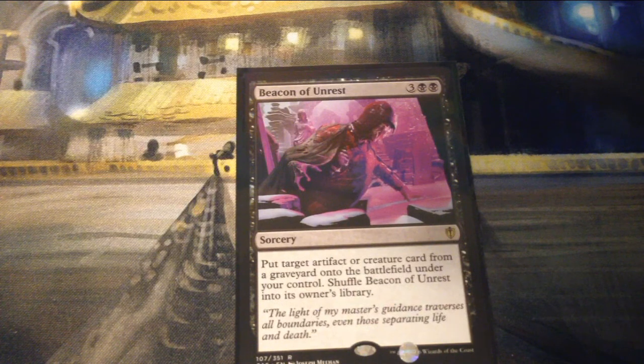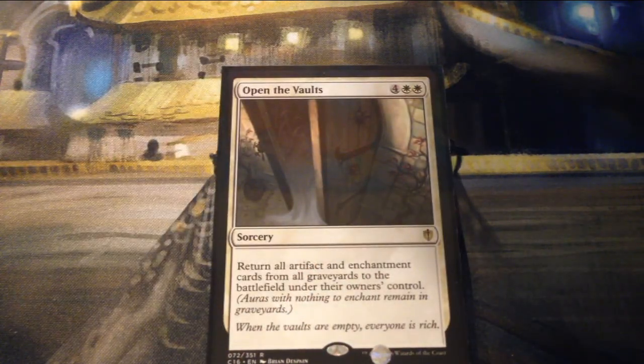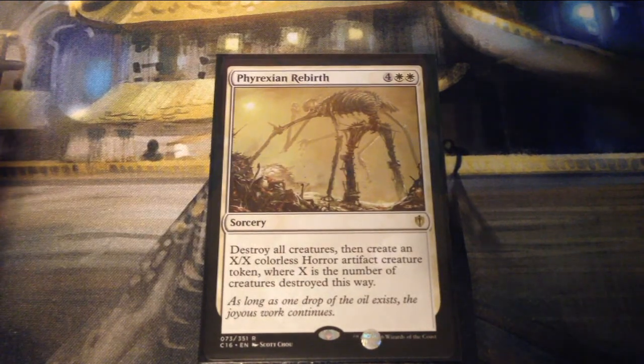Beacon of Unrest is three and two black for a sorcery — put target artifact or creature card from a graveyard onto the battlefield under your control, then shuffle this into its owner's library. Open the Vaults is four and two white for a sorcery — return all artifact and enchantment cards from all graveyards to the battlefield under their owners' control. Phyrexian Rebirth is four and two white for a sorcery — destroy all creatures, then create an X/X colorless Horror artifact creature token where X is the number of creatures destroyed this way.